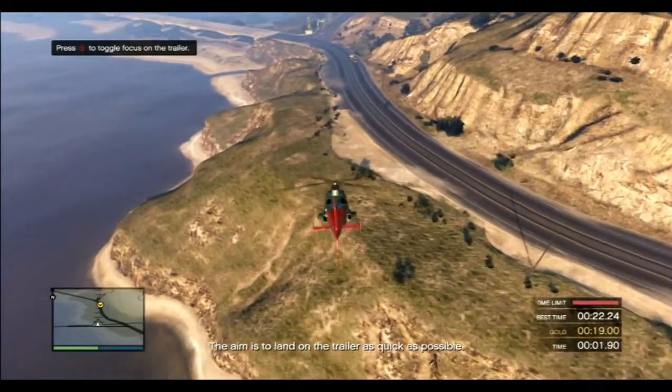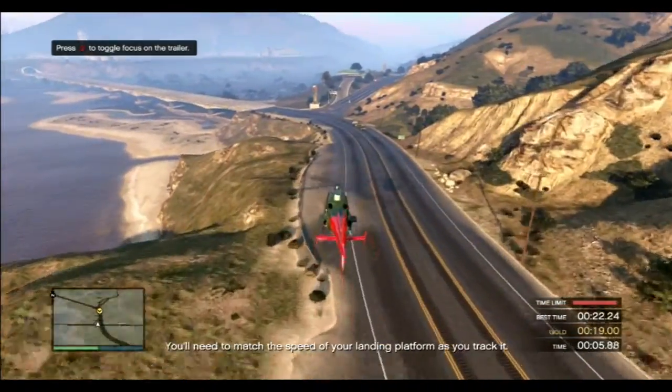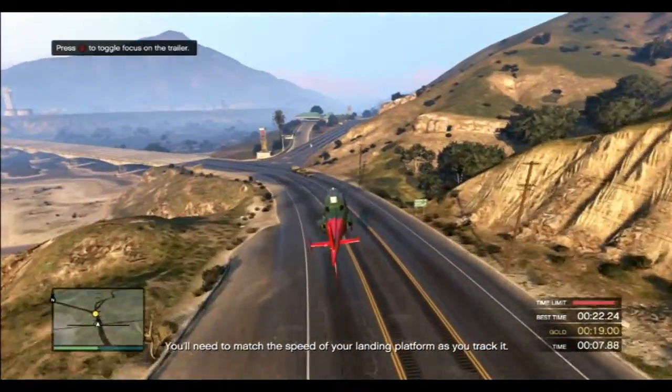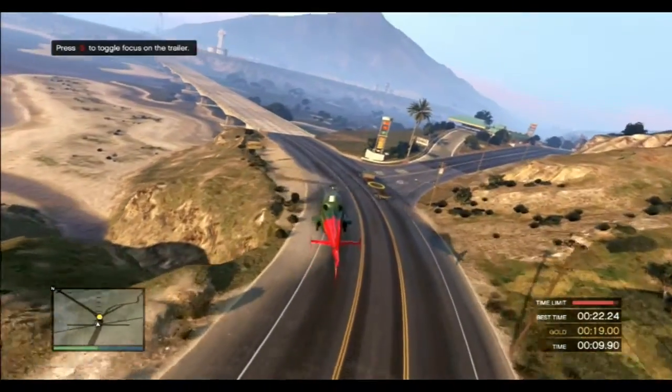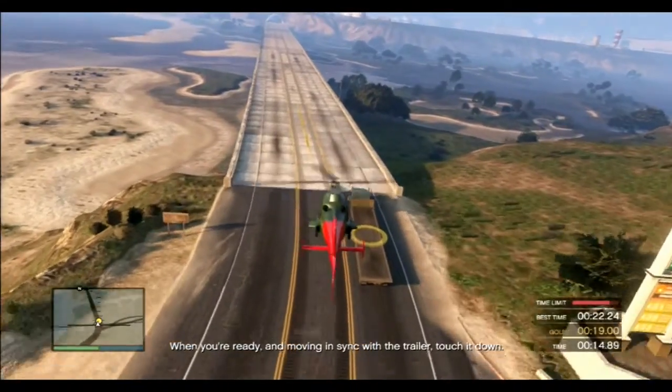The aim is to land on the trailer as quick as possible. Bring the chopper down to just above the trailer. You'll need to match the speed of your landing platform as you track it. When you're ready and move it in sync with the trailer, touch it down.